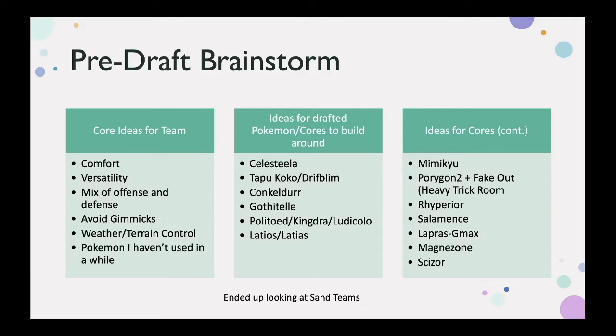I wanted to avoid gimmicks — things like beat-up plus Justified, so something like Terracian Whimsicott. I wanted to avoid Colossal strategies, Tauros Froslass with Anchor Shot, or Crookodile Froslass strategies. I didn't want to rely on something that works only in best-of-one. There are players who can definitely make those work, but I'm just not really one of them, and it's not really how I like playing the game.